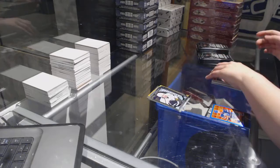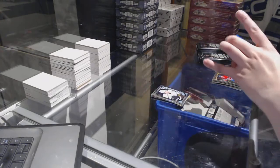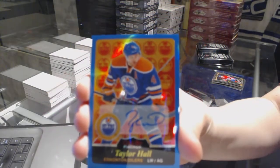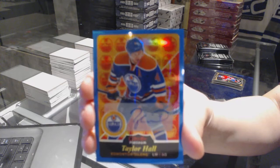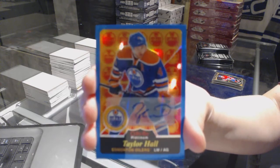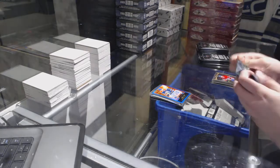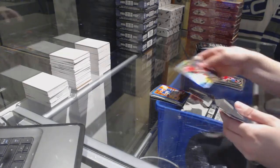Rookie of Nick Shore, and we've got a Blue Retro Rainbow autograph of Taylor Hall. Taylor Hall Blue Rainbow Auto. Retro Sam Bennett.